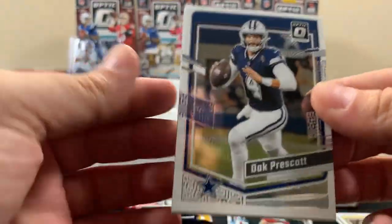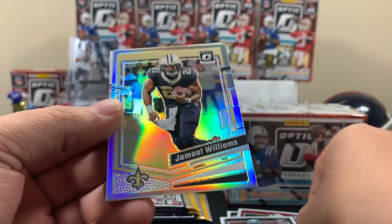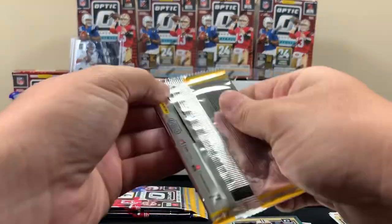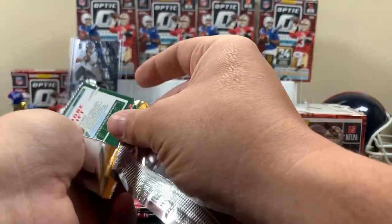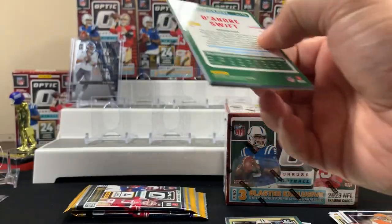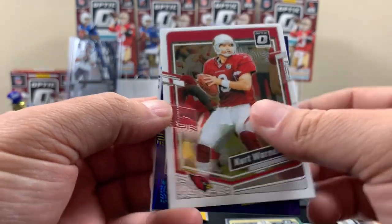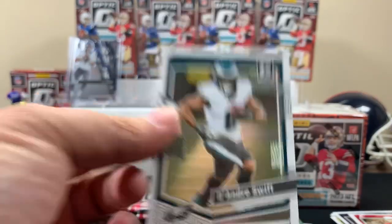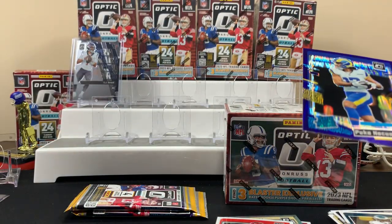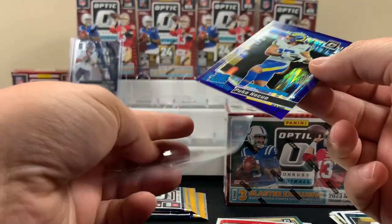Next pack - we got a Dak, Tyree Wilson is our rookie, and a hollow of Jamal Williams. When we're looking for the Downtowns and the lasers - Kurt Warner, Puka on the purple, DJ Turner, and D.K. Metcalf. We'll take the Puka - it's kind of a color match. Let me get a sleeve on this one.